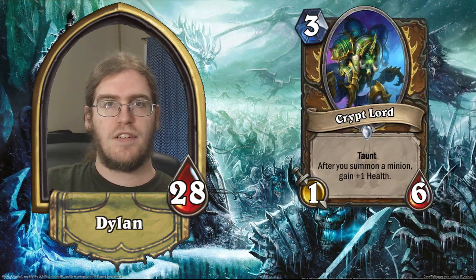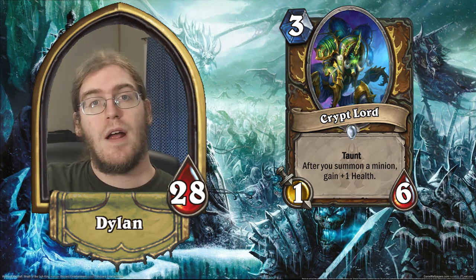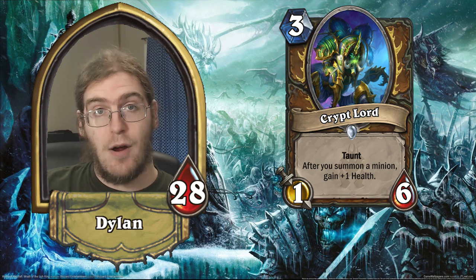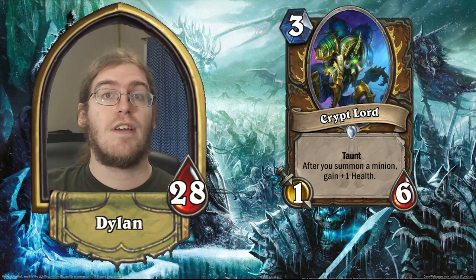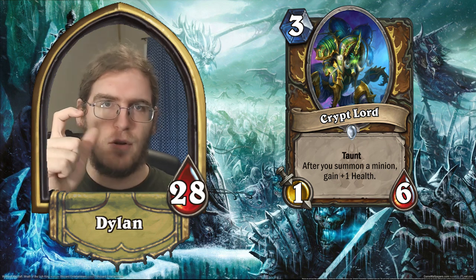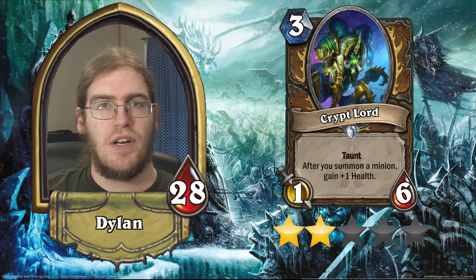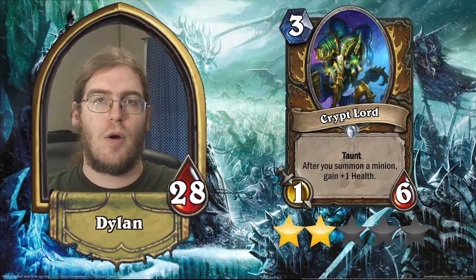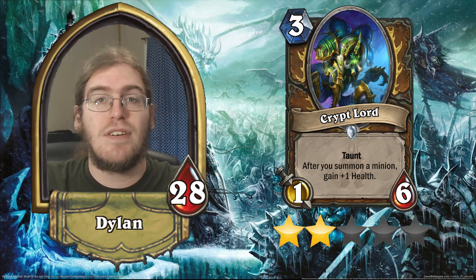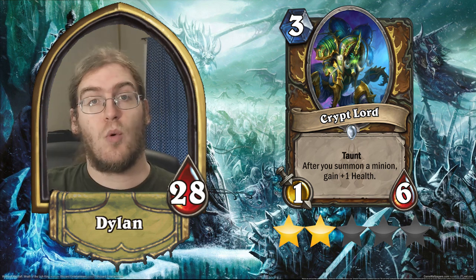First off for Druid, we've got Crypt Lord. This is a three-cost minion — a one-six with taunt — and every time you play a minion, you get plus one health on Crypt Lord. This card looks really good on the surface, but the problem is it doesn't really compare with Tar Creeper. Tar Creeper against the decks you care about is effectively a 3/5 taunt for three. This is a 1/6, and missing those extra two points of attack really hurts it. I'm giving this card two stars.